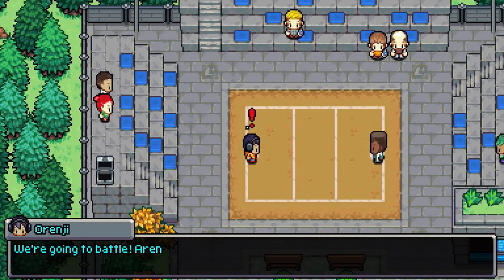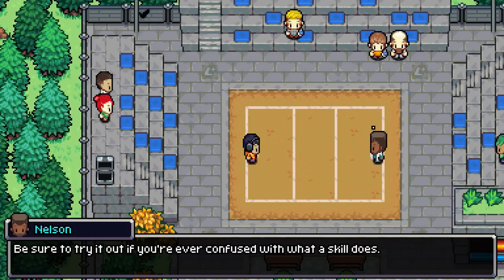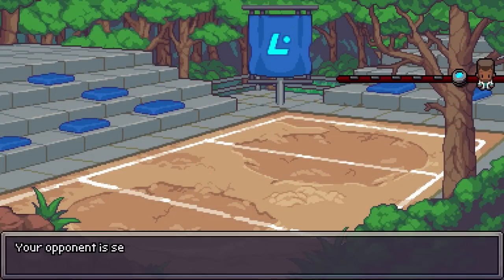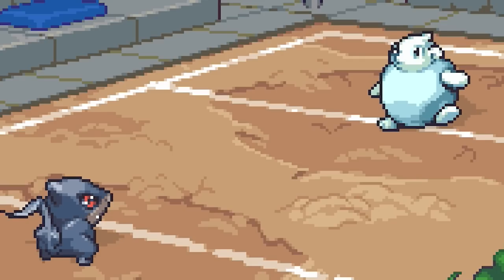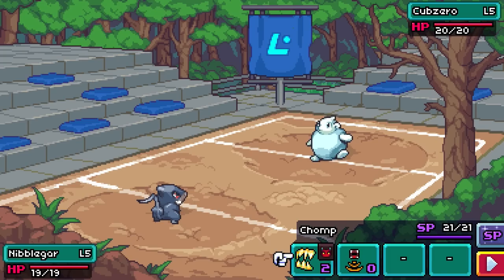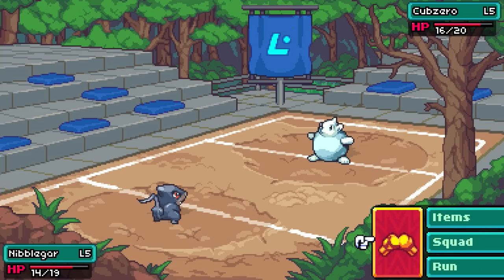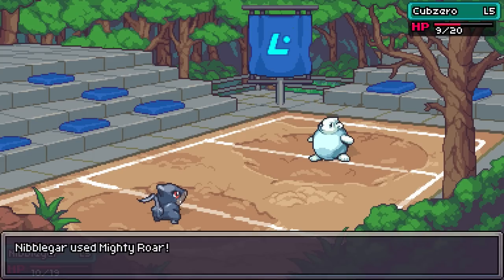Are you prepared for your first battle? We get to battle the Professor himself. He brought his Cub Zero, which has the same level as our Nibble Gar. But I'm pretty sure ice is super effective against water, which should really be a thing in the official Pokemon games too. You know you've got a good creature collecting game when the battle music is a bop. The sprites and animations are amazing — I'm getting Pokemon Black and White vibes. Nibble Gar has Chomp and Mighty Roar — probably a stat-raising move and our standard attack. Chomp him down! He's going for the scratch. Really nice animations there. I kind of wish they would run up and hit each other — that'd be the next step up.